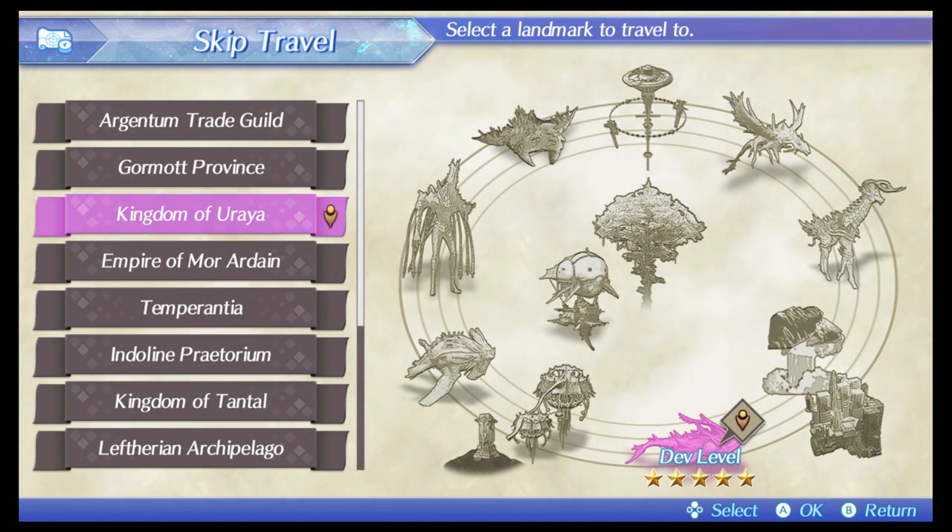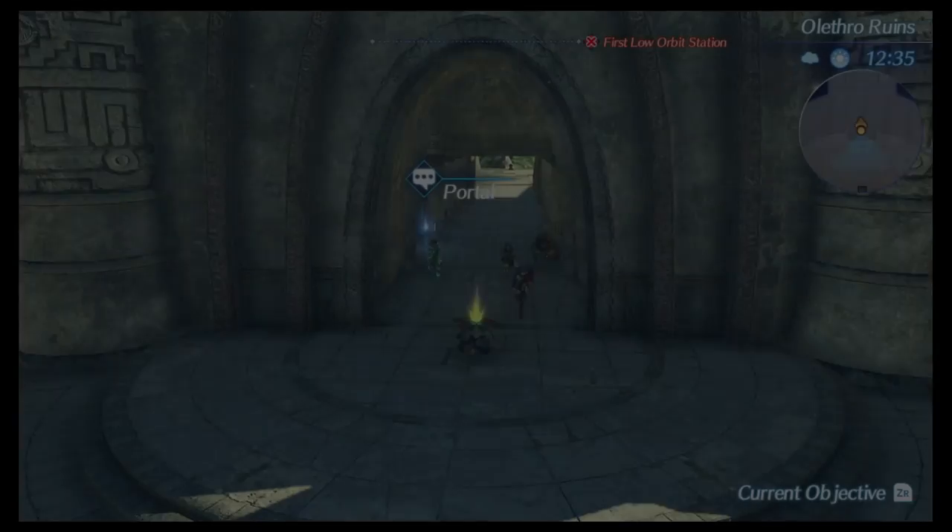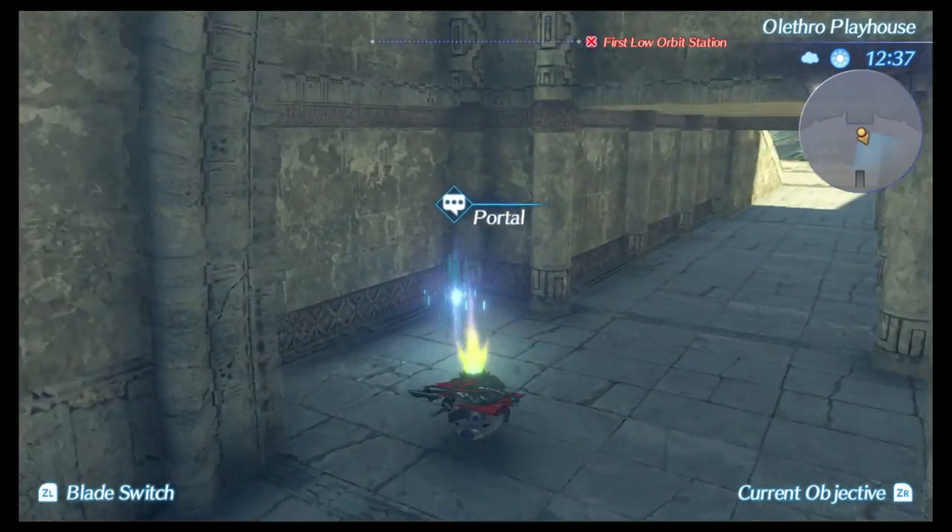Once you have accepted the gifts and you're in a different area, make sure you have the appropriate members in the party. Then you can teleport over to the Alethra ruins. Once you teleport to the Alethra ruins, the portal will be right here, right in front of you.